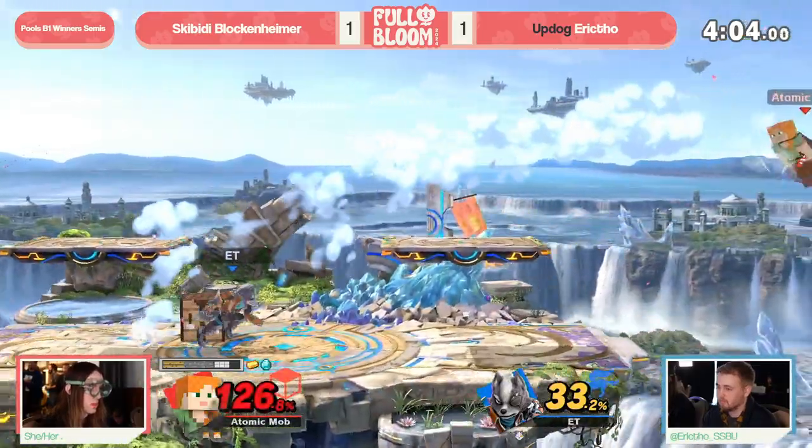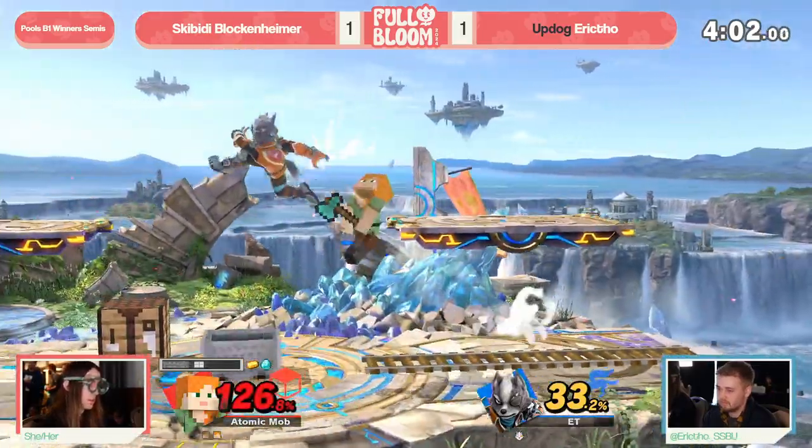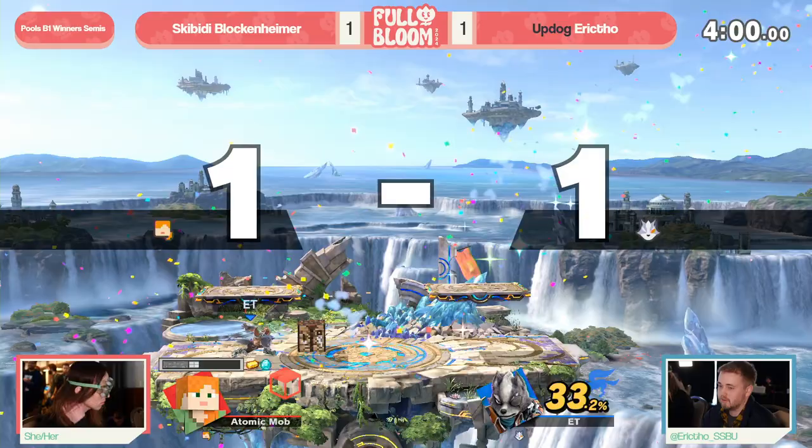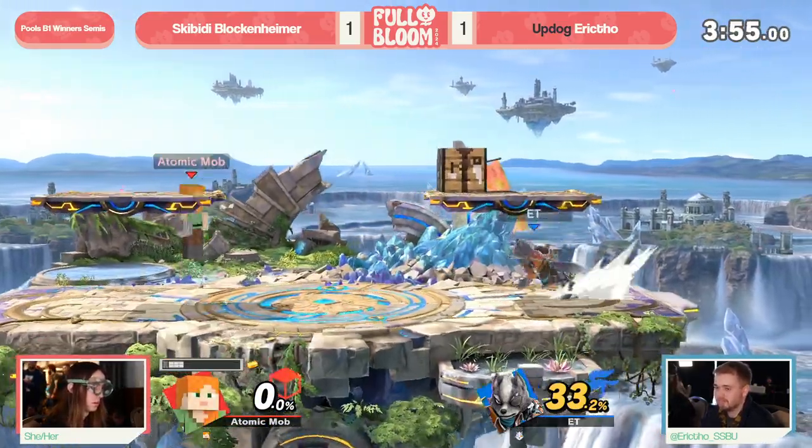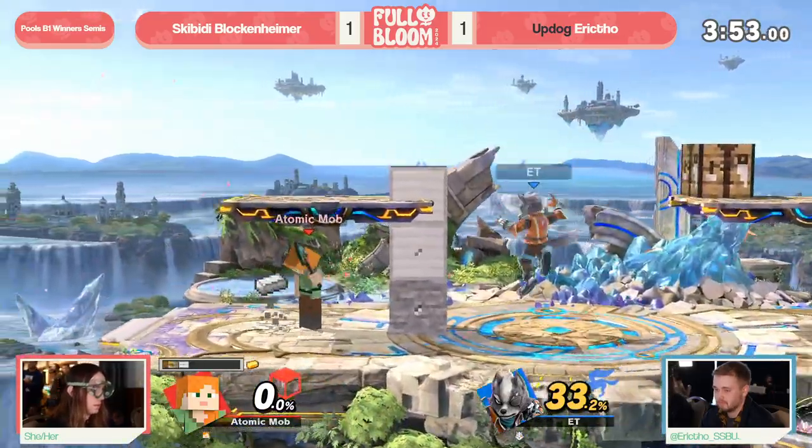Here we go, get him back. It's close. But if you're Eric, you're not falling too far behind. That back air is going to go ahead and equalize things, and now you're in a good spot. Make sure to get rid of that crafting table - and immediately upon respawning, we see another one get set up.